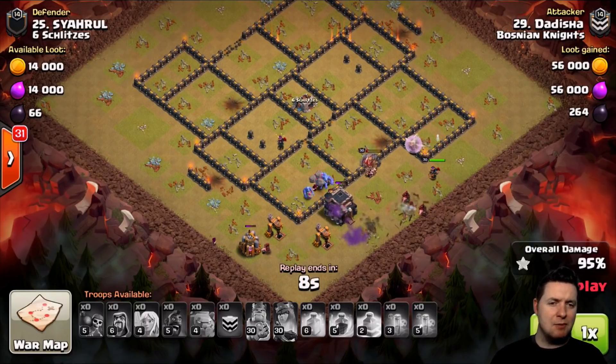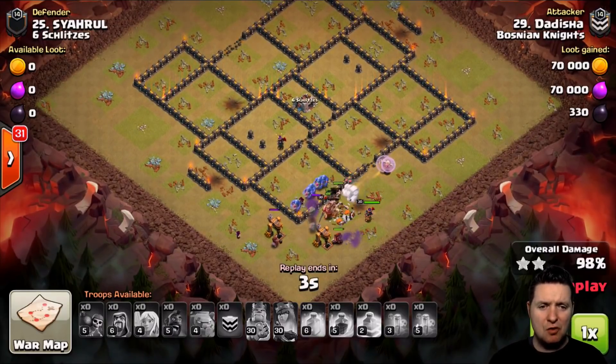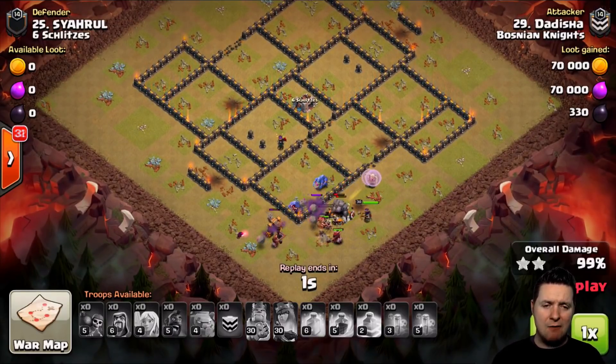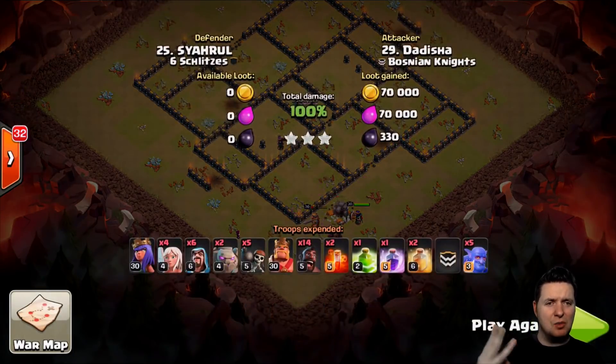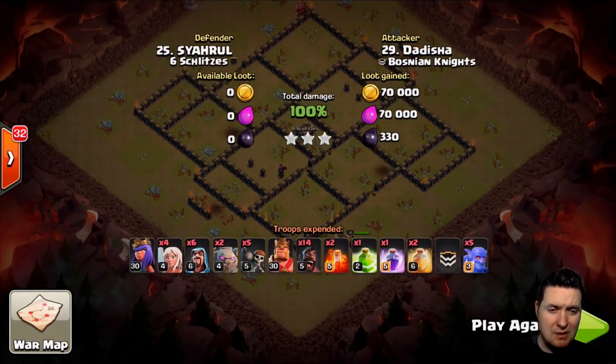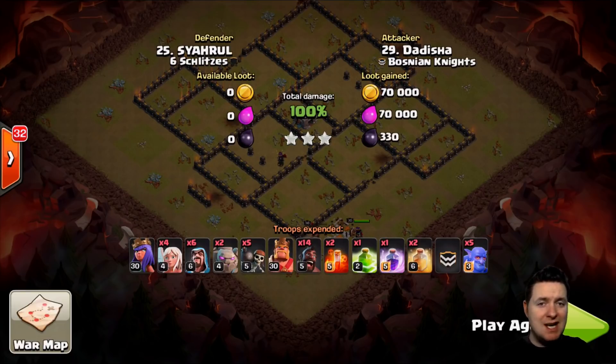One hog left for cleanup, which is interesting — hogs can tear through a base just as well as a wizard or minion for cleanup. Wonderful attack by Dadesha; the fundamentals were perfectly on point. Three stars. For you guys at Town Hall 8, that's a great time to get your GoHoWee armies going before you even get your queen — you can still use it at Town Hall 8. Get good at that and you'll be ready for Town Hall 9.